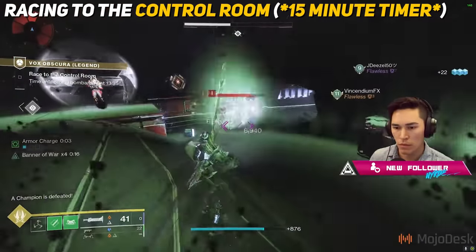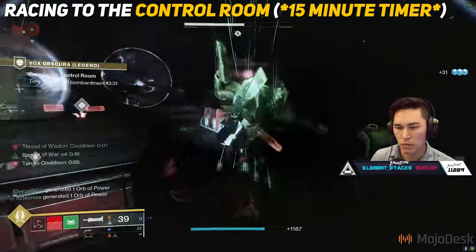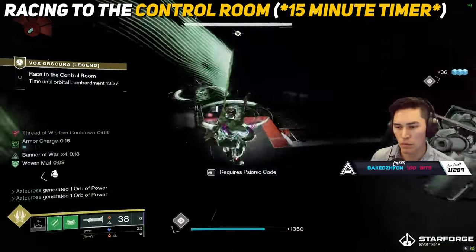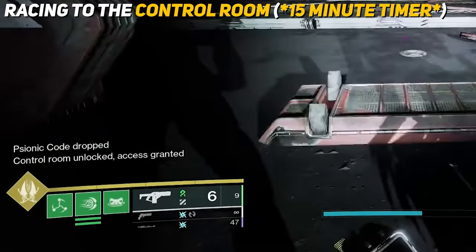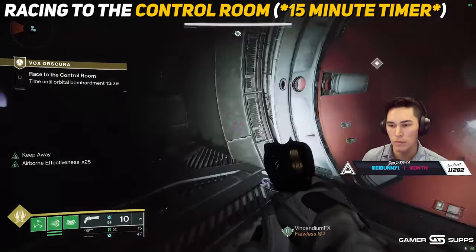You can split your fire team up, one for each area, or hit them all one at a time. On normal Vox Obscura you can probably get away with splitting your team, but on the harder version I would definitely coordinate together. Once all terminals are hacked, you'll see a pop-up on the left side of the screen indicating access to the control room. Follow the diamond to reach it.